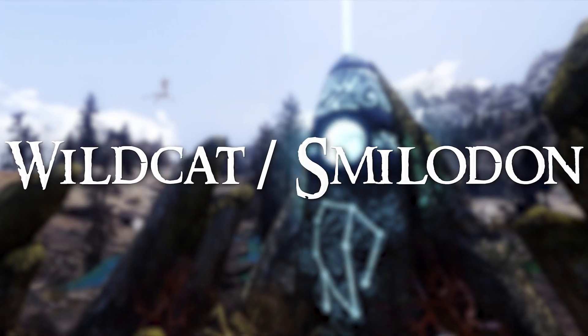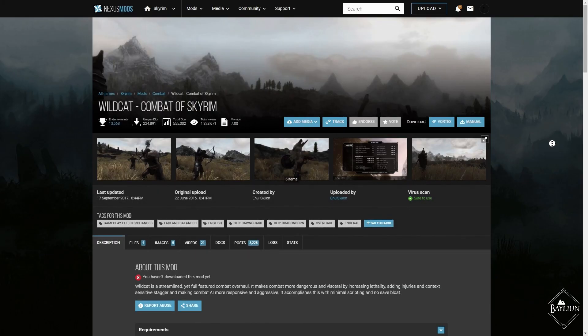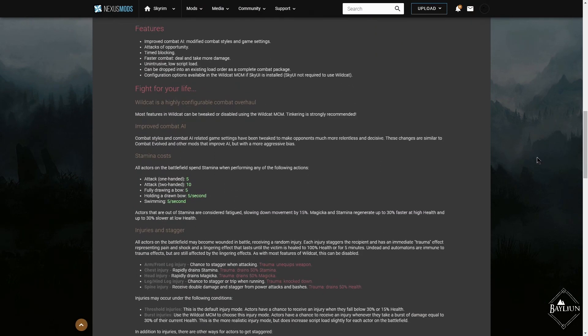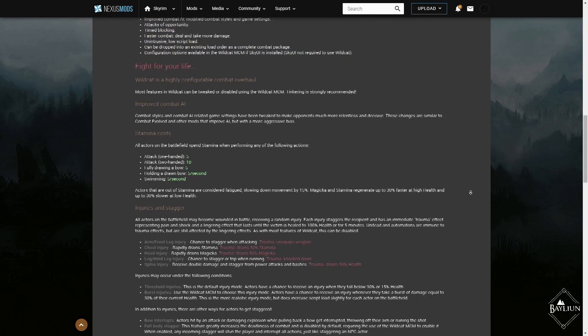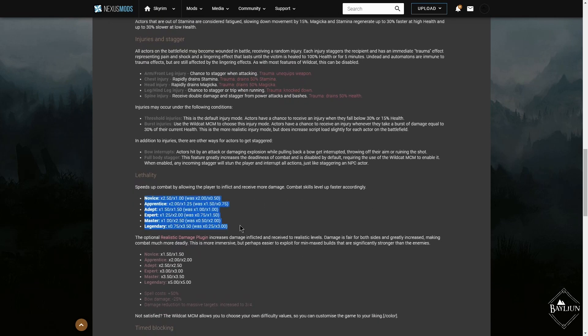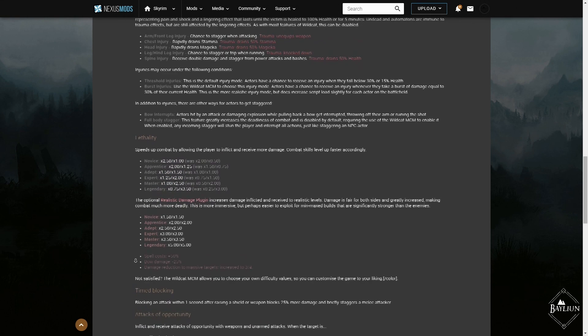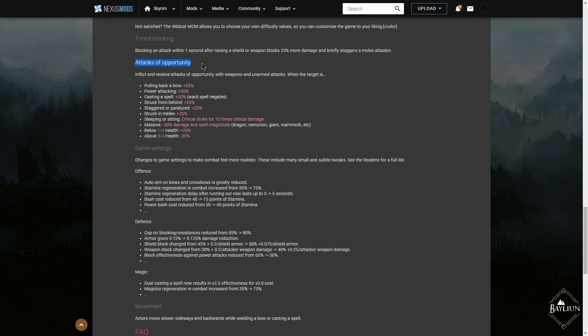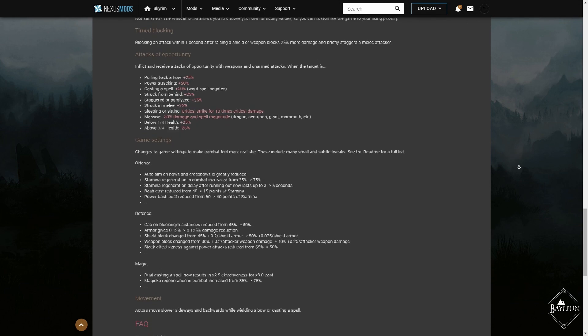If Requiem isn't your thing and you don't want a complete overhaul, the next best thing would be Wildcat — from the same mod author as Smilodon. Wildcat adds timed blocking, attacks of opportunity, staggering, improved AI, and changes to damage dealt and received. These features open up a more dangerous and versatile combat system you must learn and play around. It also overhauls stamina costs for attacks, though it still doesn't have quite the same feel as Requiem. Vigor is a great companion mod that adds a dynamic injury system — fatal blows can cause injuries that impair you and enemies for the remainder of the encounter, adding real weight to each strike.